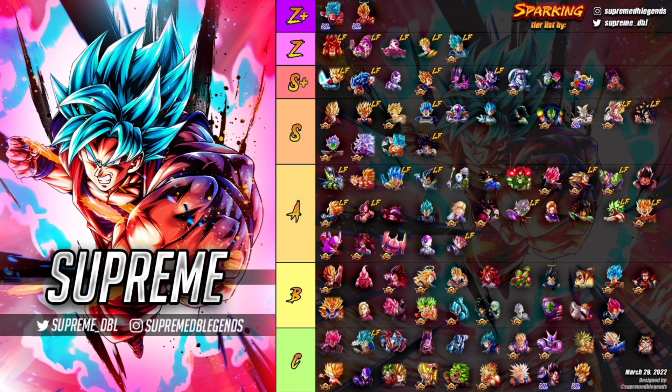There is a format change to this tier list. I have added one tier — the Z Plus tier — which is where Super Saiyan 4 Gogeta used to be. I basically decided to move the two Ultras into their own tier because they are miles better than the rest.